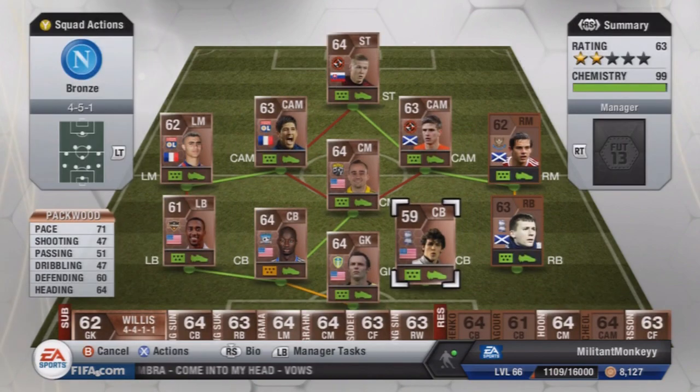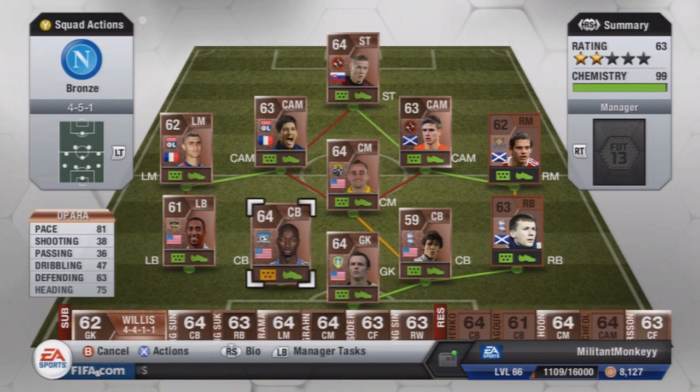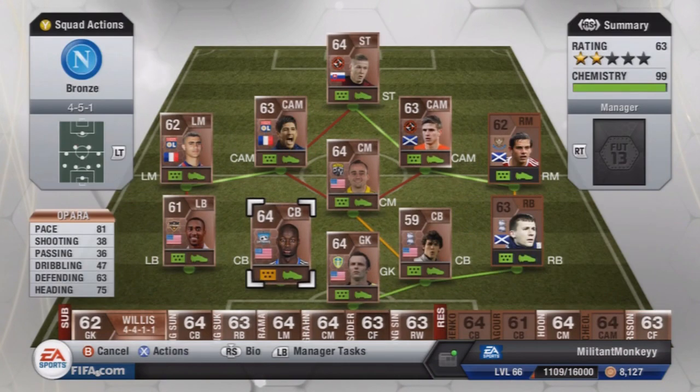This is Opara — I've had him in my club for ages, paid 25,000 coins for him. 6 foot 2, 81 pace, 63 defending, 75 heading. This guy is so, so good. From corners, I don't know how he's not scored more for me — he's missed quite a few sitters and hit the bar numerous times. He is ridiculous in defence. Honestly, if he didn't have that bronze on his card and he was in a gold team, I'd say he was gold. He's that good. I would 100% recommend him.